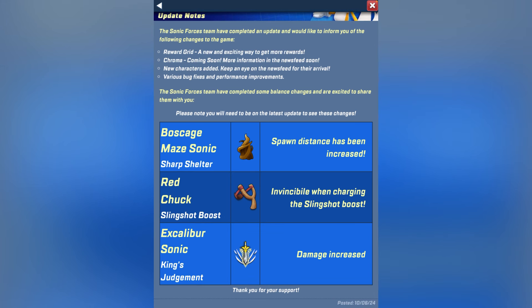For balance changes, Bozkage Sonic got his sharp shelter spawn distance increased, meaning the tree spawns further away from you and gives you more time to dodge it. The distance increase isn't a whole ton, but it is much appreciated.